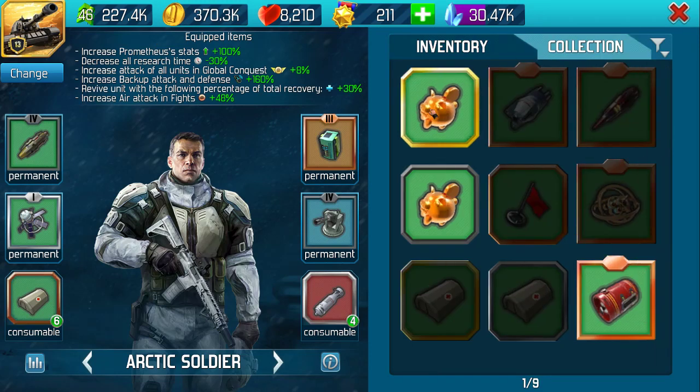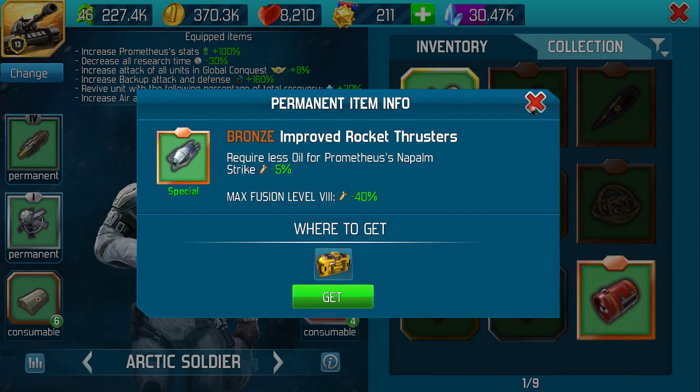These are inventory items. We've got the pig and we've got these thrusters. When you unlock Prometheus, his napalm strike uses so much oil - this just drops the amount. To me, these are a waste of time. You need to be having sufficient oil to be able to use the items. They may help you initially, but to me, a waste of time.